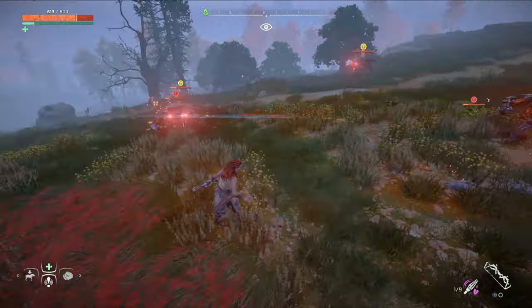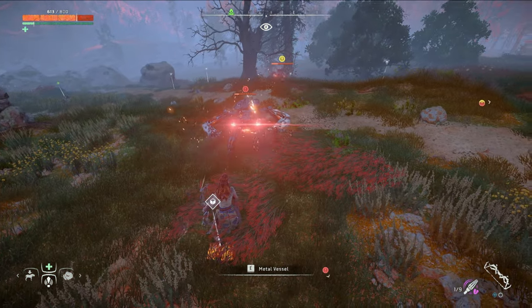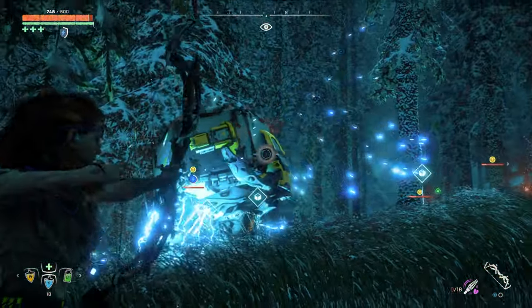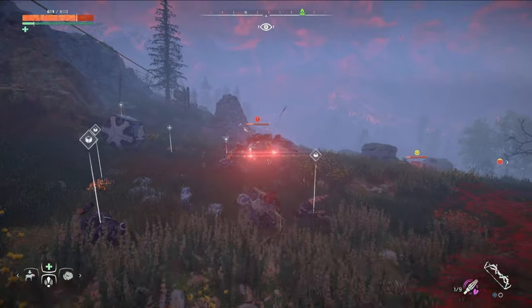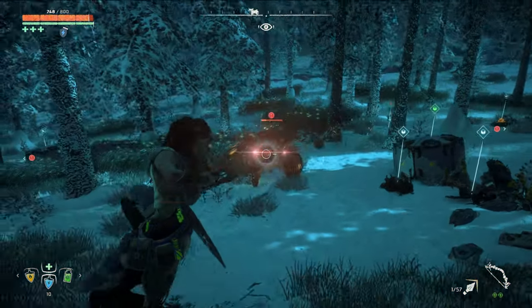Go ahead and test it. Sure, they'll keep walking up to you, but they can't actually deal any damage. Tearing off those three components makes shellwalkers completely harmless. At this point, go ahead and knock off any remaining cargo containers and finish them off however you'd like. I'd recommend just meleeing them with your spear to conserve resources, but you can shoot them in the eyes with regular arrows too.